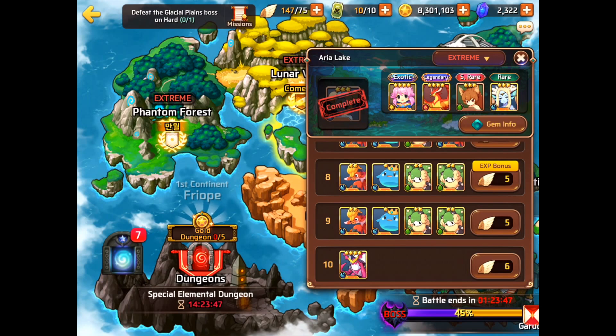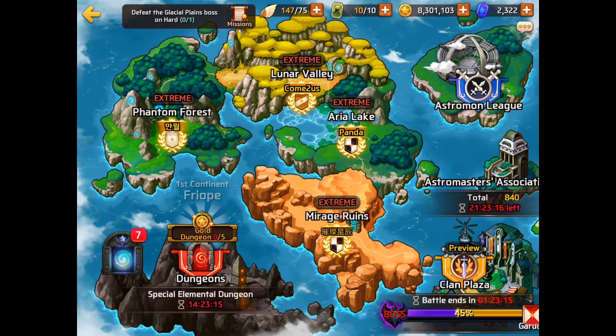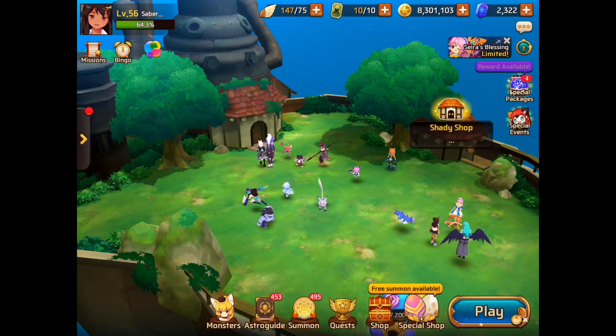The third way to obtain light Sierra is capturing her. She can pop up in any area across any continent. Her drop rate is that of a legendary, so it's going to be extremely rare. That's why the soul stones are important — they supplement capturing in case you're not able to get her during the event.